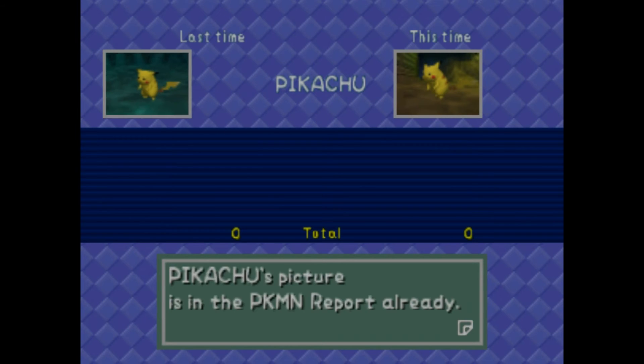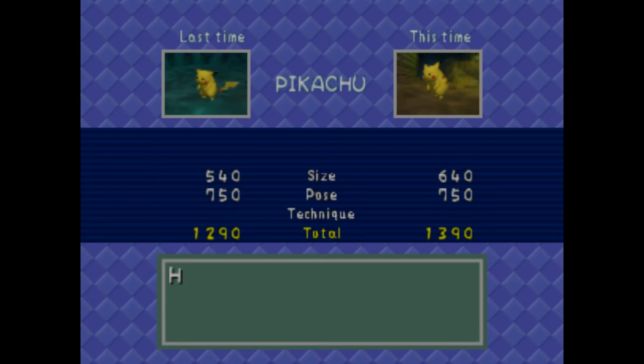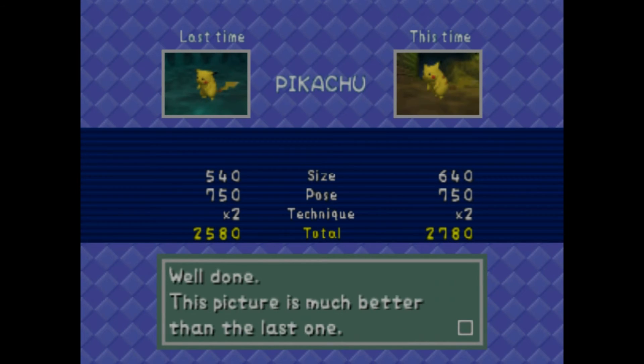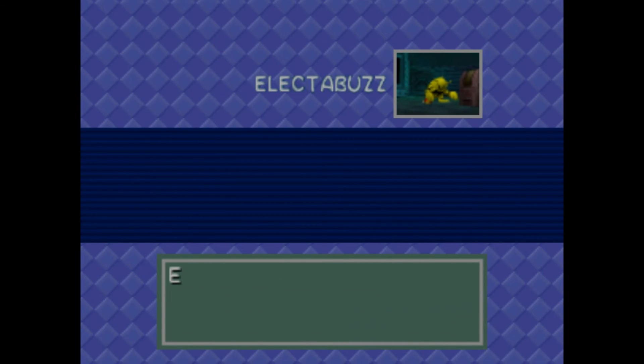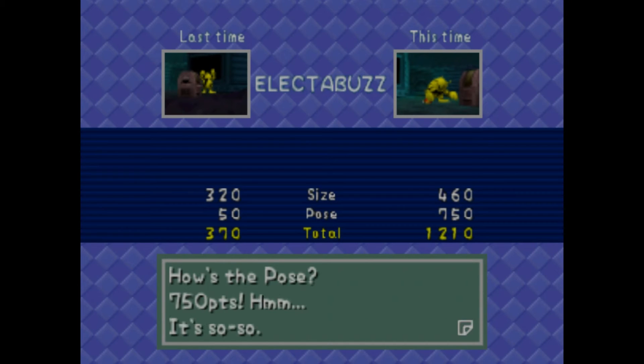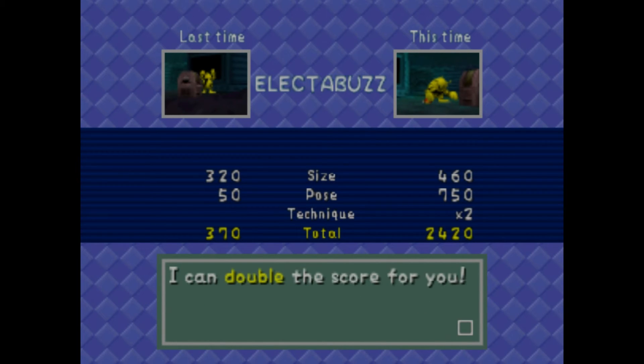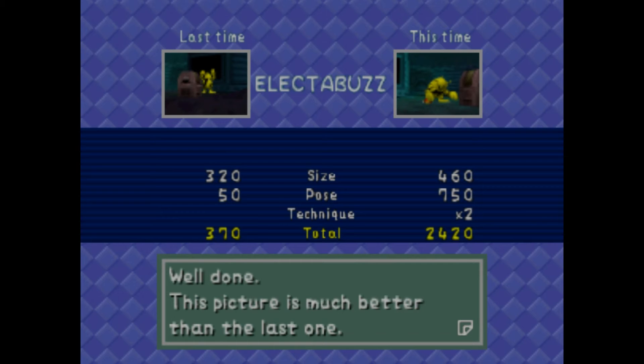And Pikachu — this one might be better. The size is a little bit better, the pose is the same, and he's in the middle of the frame — 200 more points, so we just got a better Pikachu picture. Then Electabuzz — this would definitely be a better picture because he's facing us. The pose is 750, so-so. He is in the middle of the frame — 2,400 points.